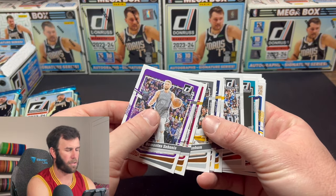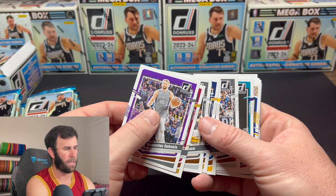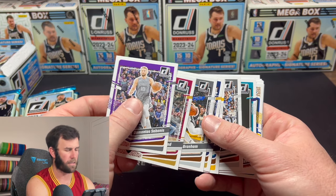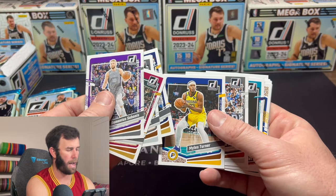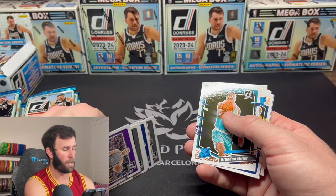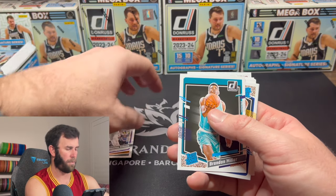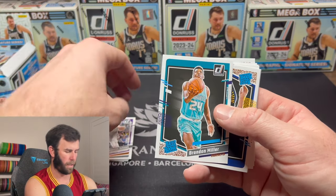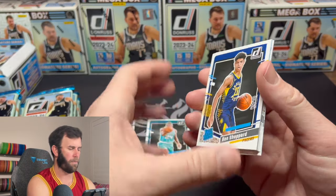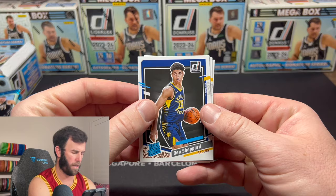Okay, so different from the blasters — we had like 15 cards per pack but the first 12 were base. This now looks like the first six cards are base and then we get straight into the rookies. Our first rookie is going to be Brandon Miller — good one to pull — and then we have a Ben Shepherd here.